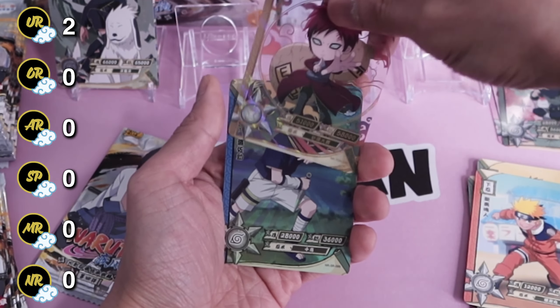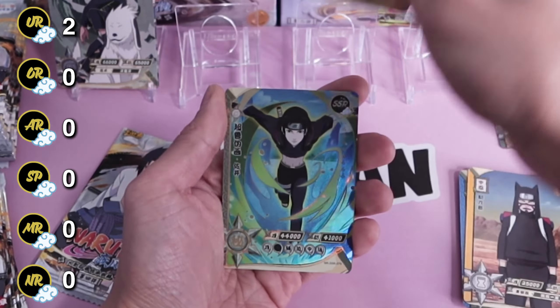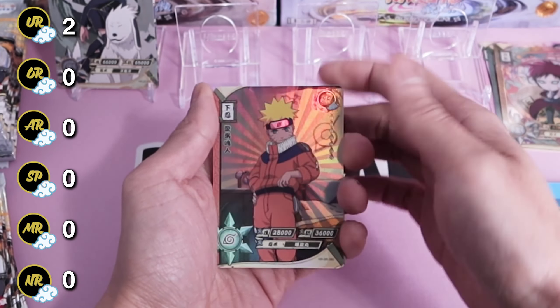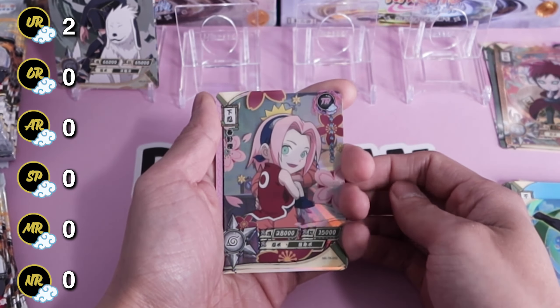TR is Gaara, TGR Sasuke, Kankuro, Kushina, and Sai — I think that's a dupe for me, but moving on. All right, we got Sakura, Naruto, Jugo, Naruto again, and Kakashi.